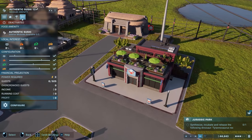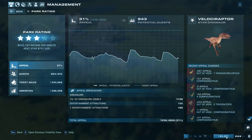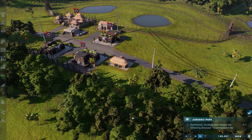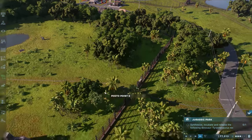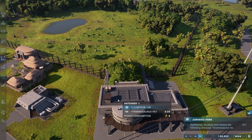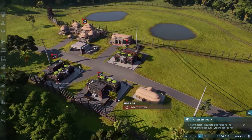The T-Rex is going to attract them over here in the first place so I don't need to do anything in that regard. That's the mission right there — synthesize, incubate, and release the T-Rex. Once we airlift them I think that should count as this mission being done, which is going to be really good. I don't know what's going to be next — is this going to be the end of the scenario?